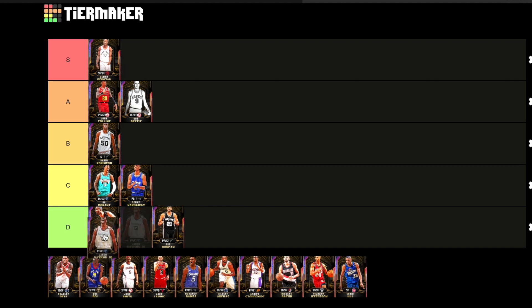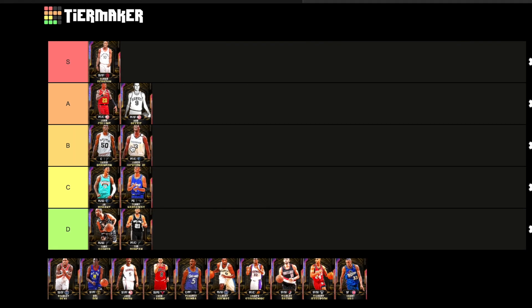Next up we got Jaren Jackson. We're going to put him in B tier. He seems a little stiff in the hips, ball handle not really there, but the jumper is nice and pretty good defense. He's only six foot eleven, so you might have to run him at the power four because there are some centers at seven-two and Yao Ming at seven-six. If your center is not at least seven foot one, it's going to hurt you. But the jumper's wet — Hall of Fame range. B tier.